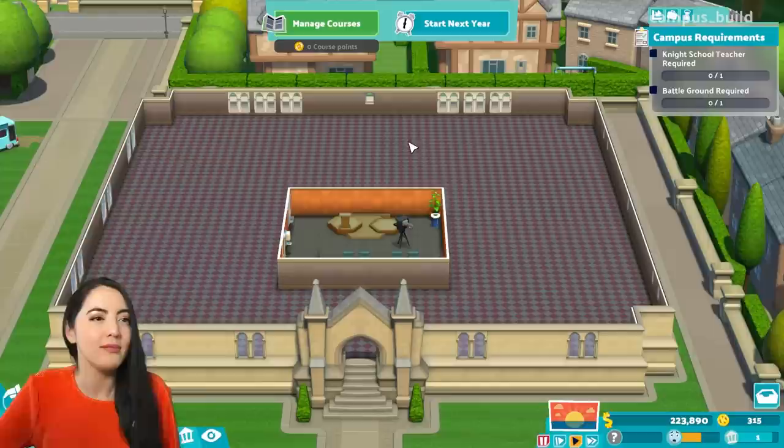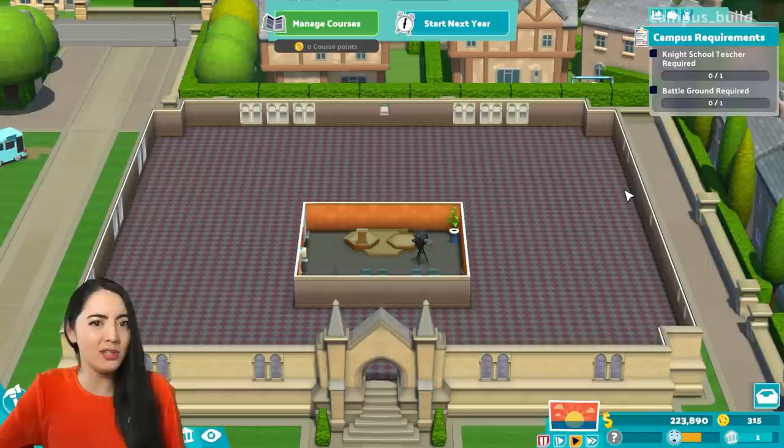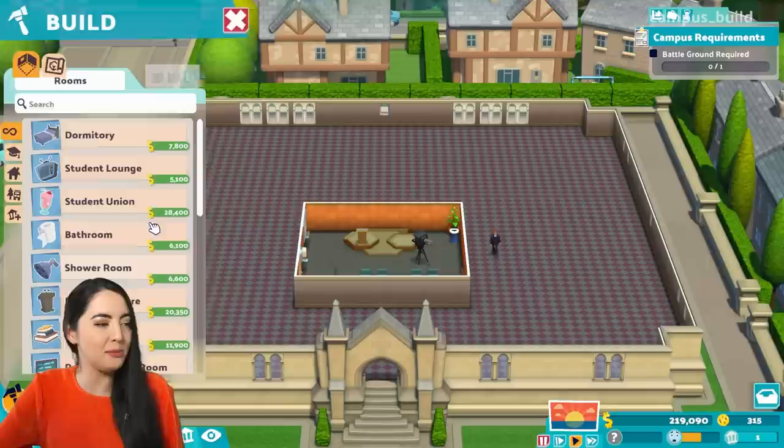So the way Two-Point Campus works is the gameplay loop, if you like, is structured around a school year or university year. And before I can start my year, I've got to meet these requirements. I'm going to need a knight school teacher and a battleground. The teacher's easily done — let's hire ourselves a knight school capable teacher. Drop you in. And we're going to need to build a battleground, which is new for this campus.